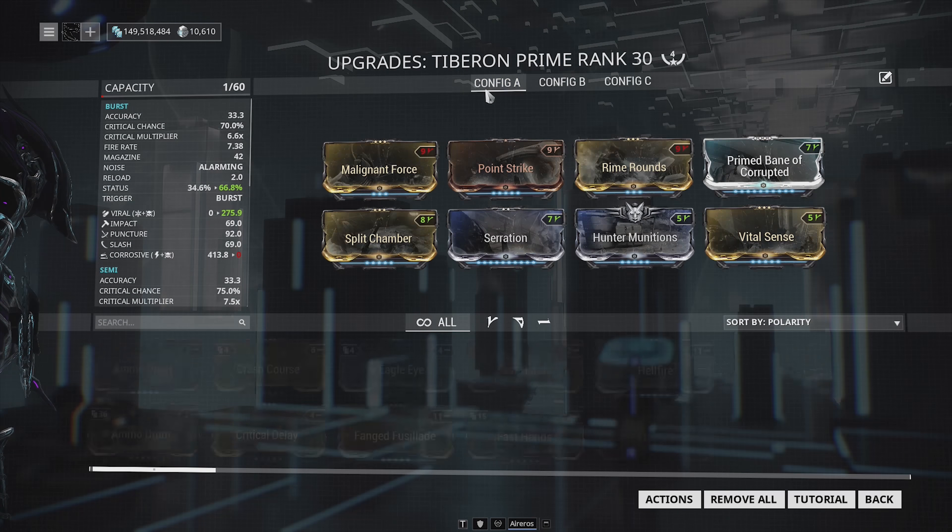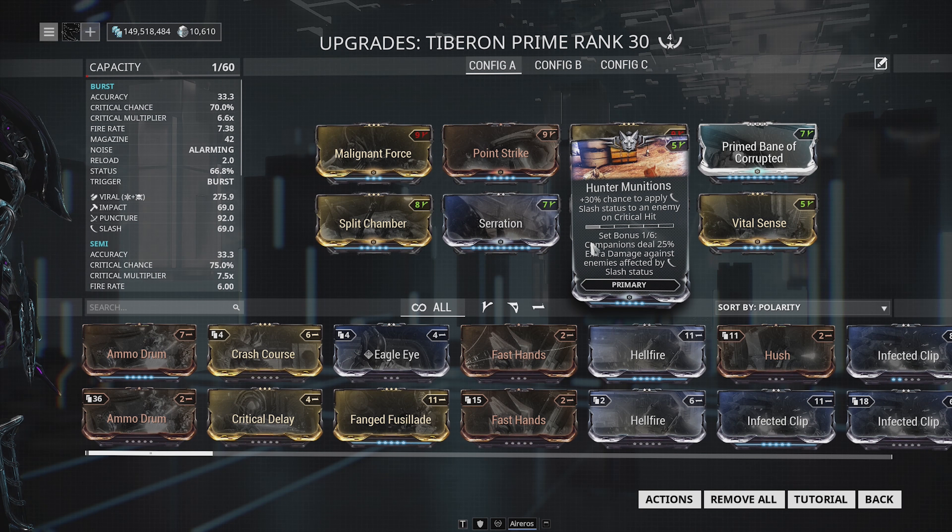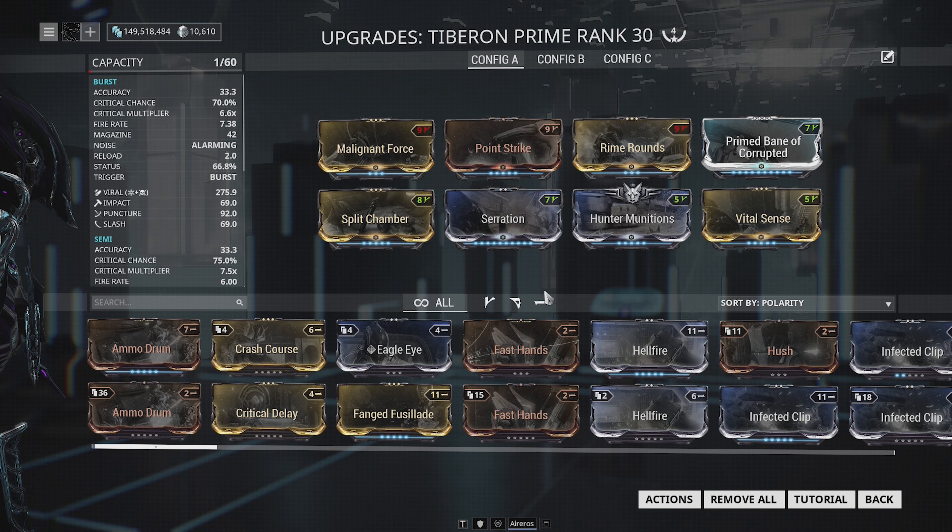I generally recommend always building this for crit. If you're a newer player and don't have Hunter Munitions, replace it with Heavy Caliber — you'll get more damage but be less accurate, which means less consistent headshots and missing out on eight times more damage. But for every headshot you do land, you'll deal super high numbers. As soon as you get Hunter Munitions, put it on — it makes your assault rifles far more competitive compared to shotguns, which are kind of king in the game right now.